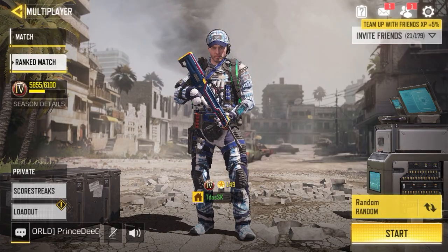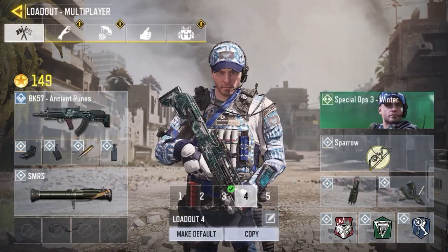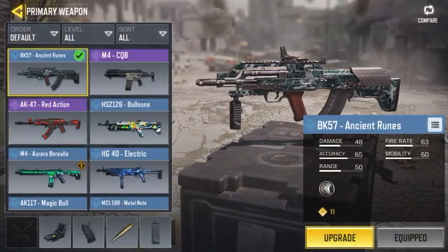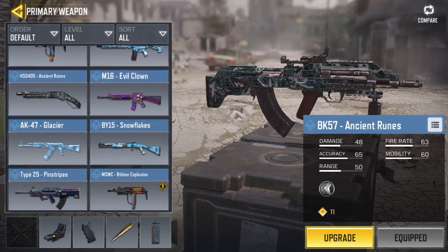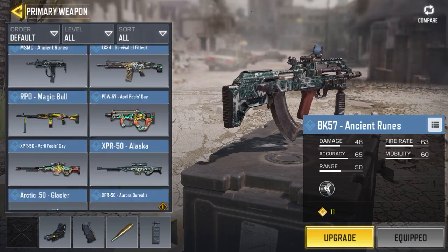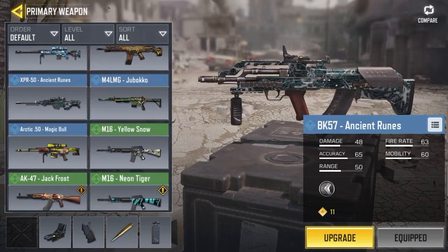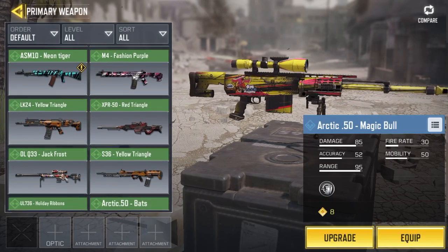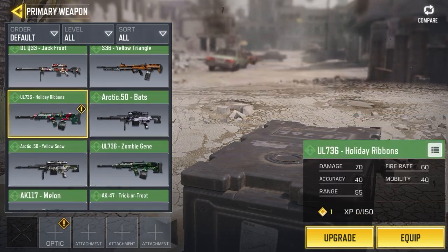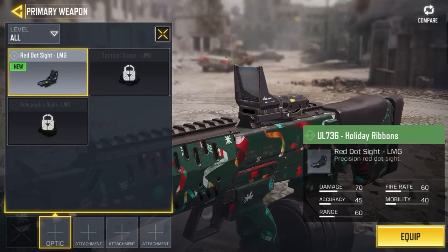All right, so today we're taking a little first look at the gun skin called the UL 736 Holiday Ribbons.